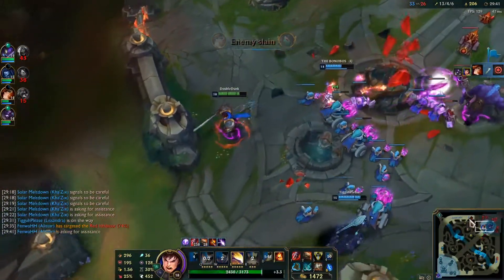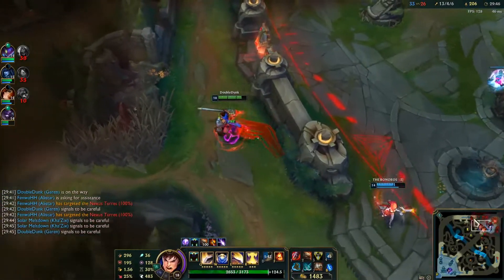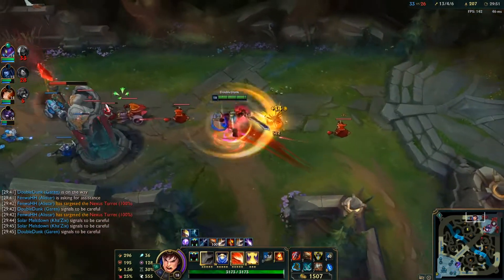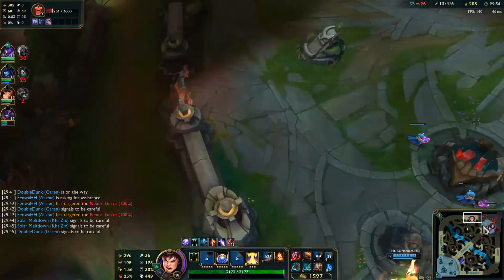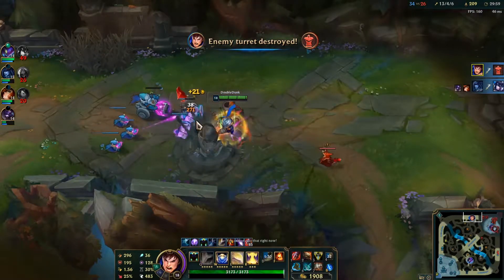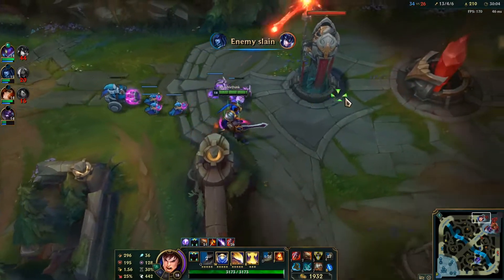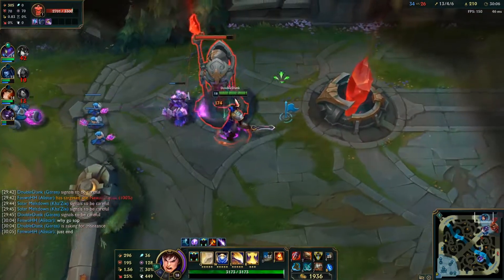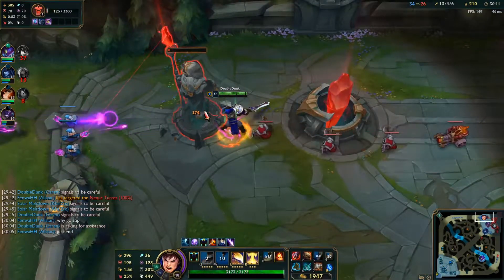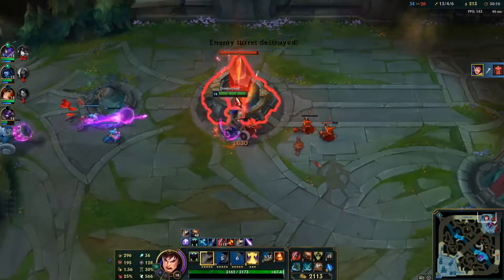My team wanted to go mid and try to end the game, and in hindsight yeah, I think that's the play. But I wanted to be sure and get the free win — I'm just taking the top tower, I still have Baron buff. If I grouped with my team and we died, it's just not worth it in my opinion. So why go top? Because it's a free top tower — more super minions for them to have to deal with.